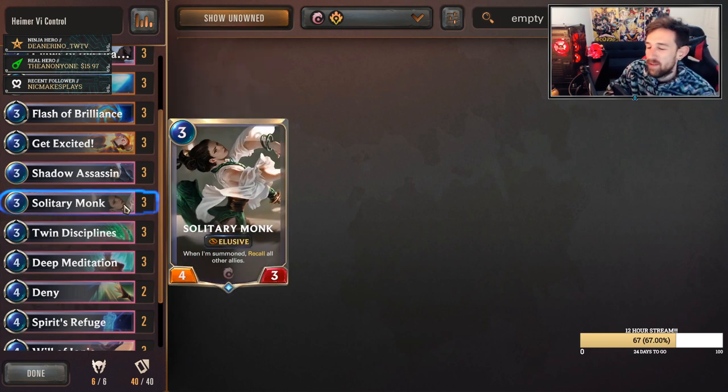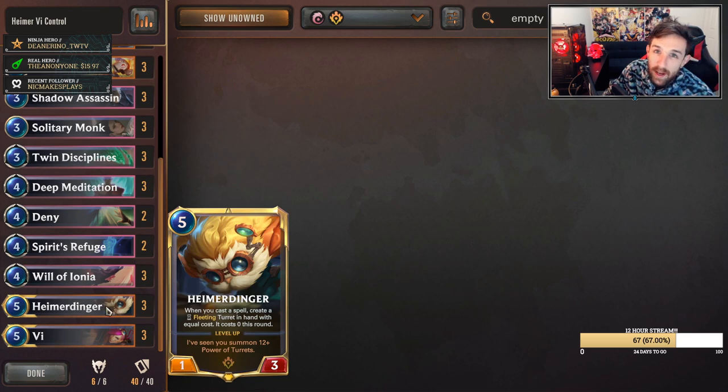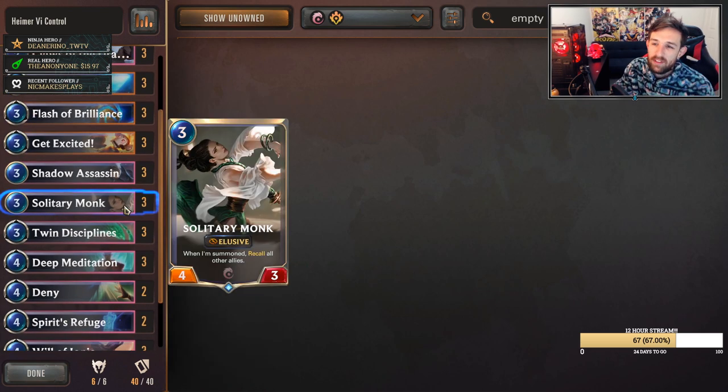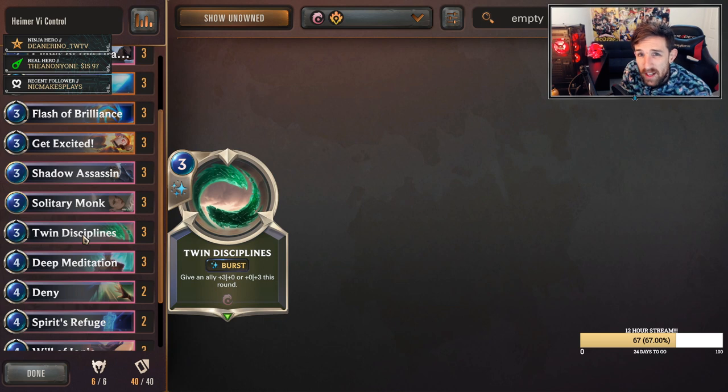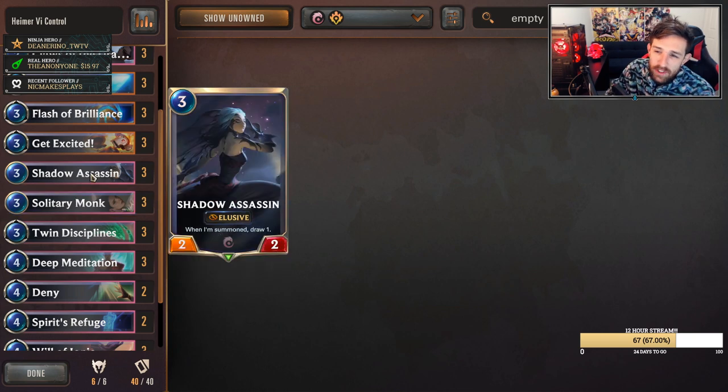Solitary Monk is a straight up three mana four-three with elusive. There is an off chance you can return your Shadow Assassin, or if your Heimerdinger has been damaged and you're worried about it, you can return it there. But most of the time, it's simply a three mana four-three with elusive, which is quite powerful. You can sometimes just start slapping Twin Disciplines on it and hitting them in the face to end the game. I think Solitary Monk is a standalone very powerful card, and for the off chance you can synergize it with Shadow Assassin, it's not too bad.